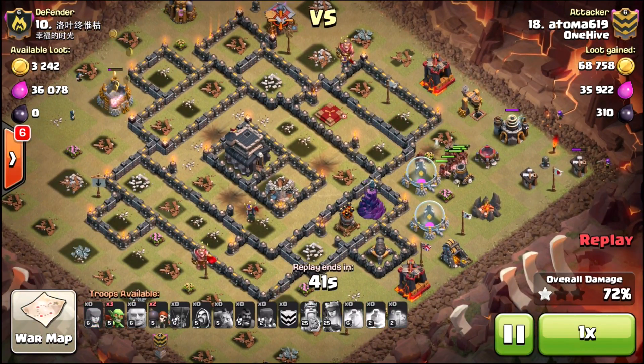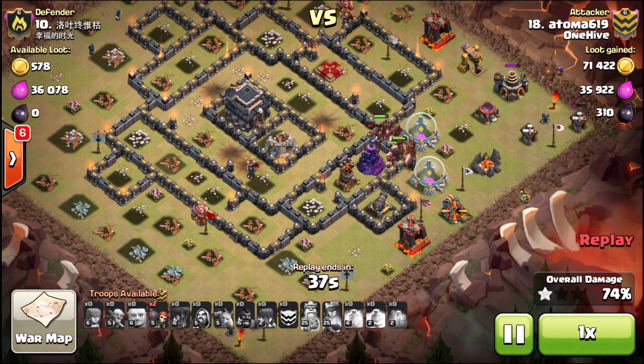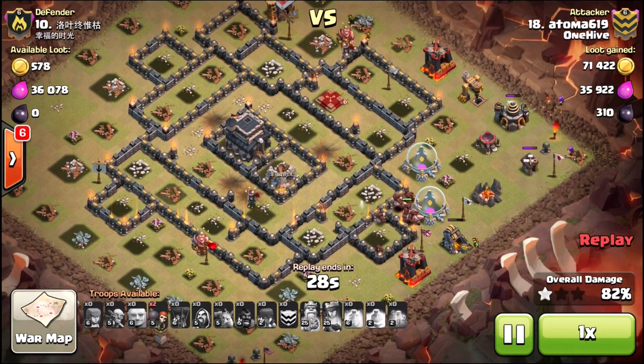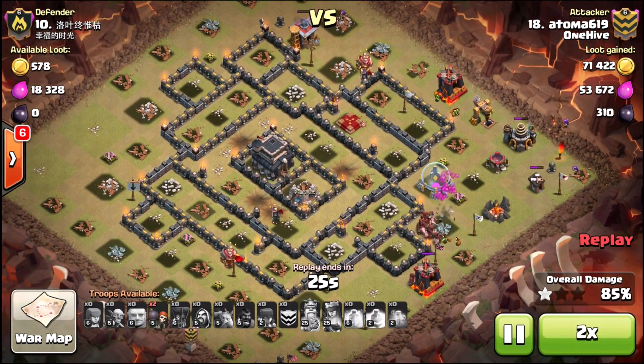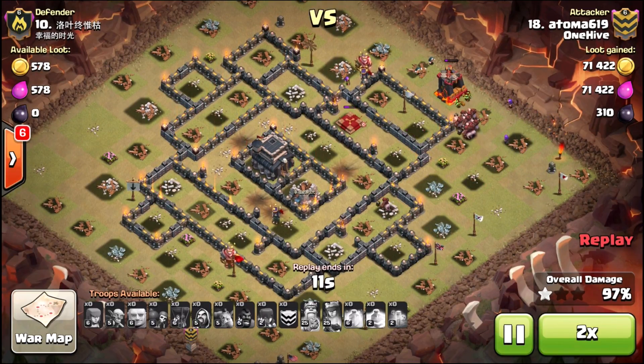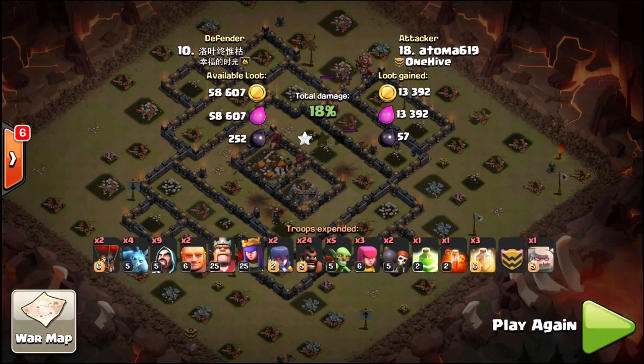Regardless of what attack you're bringing — if you're bringing hogs, especially if you're bringing a lalo attack — we've all had times when those skeleton traps pop and they really can wreak havoc on those balloons at the end of an attack if there's not a lot of pups around to help clean them up. Or maybe your hogs are stuck on the last few defenses and you've got the king with skeletons beating on them — it's a lot of cumulative damage, especially if you don't have a heal for them.